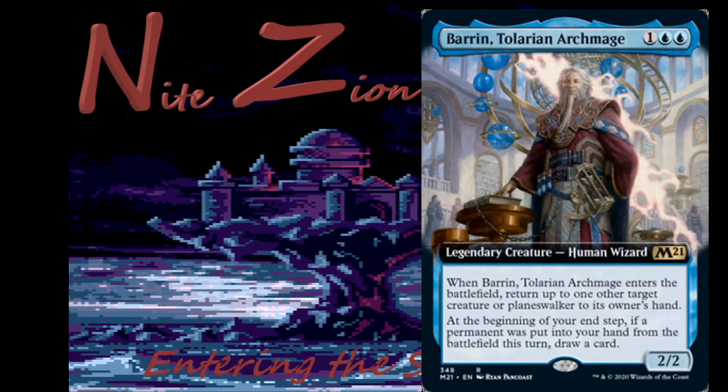We're going to jump right into it with Barrin, Tolarian Archmage. It costs 1 colorless and 2 blue, gets you a legendary creature — human wizard. It's a rare, a 2/2. When it enters the battlefield, return up to one other target creature or planeswalker to its owner's hand. At the beginning of your end step, if a permanent was put into your hand from the battlefield this turn, draw a card. At its base, this is basically a Mana Warp — a little more strictly costed, but Mana Warp has always been good in limited.